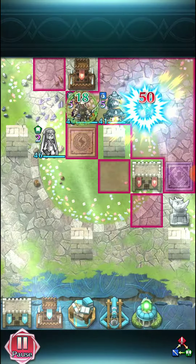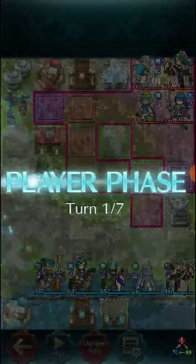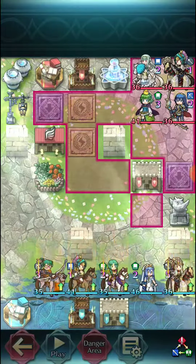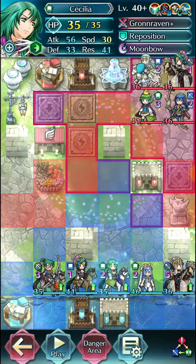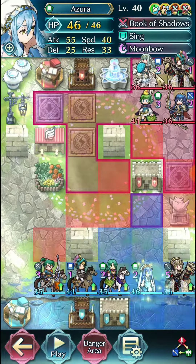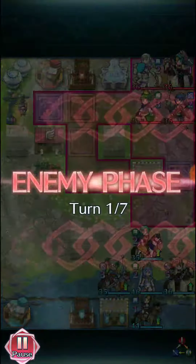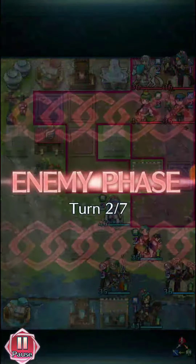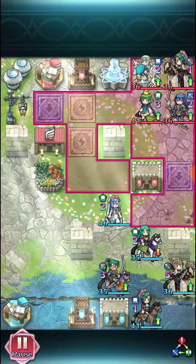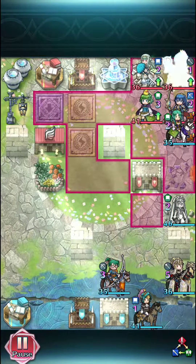I'm just going to pick up an easy win here — this is just a solid team with solid offense. This team had basically everything you need to win on offense: good nukers, good Brazen check, and a Veronica check as well — or just any sort of heal stall. This is basically why I need my trap there, because if I don't have it, I just get completely destroyed.